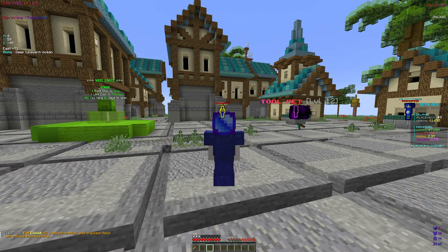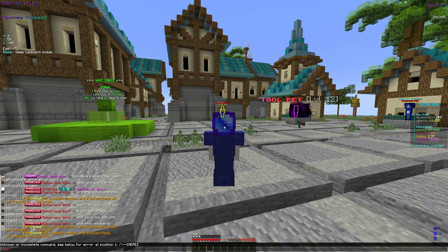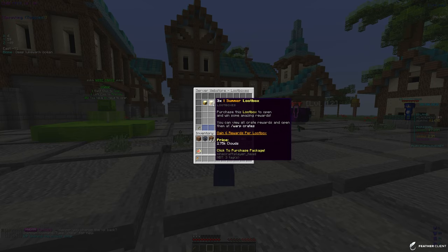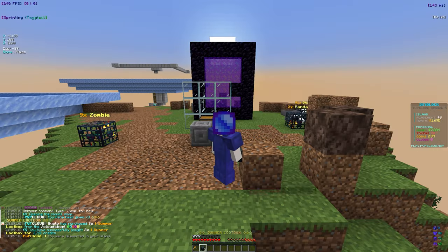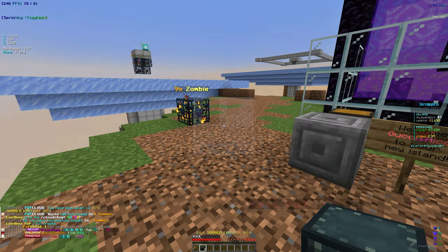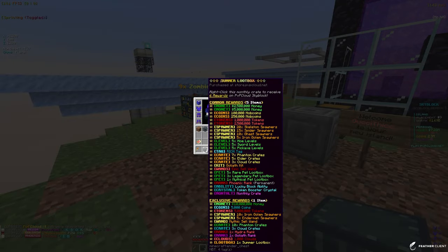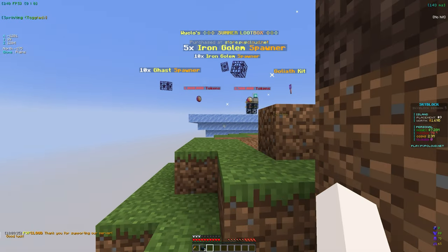We do have some Clouds, which is the currency on the server, so let's go ahead into the Cloud shop. We can go into the loot boxes and buy three of the summer loot boxes — boom, confirm. Let's go back to the island to actually open them. We do have some spawners and some farms that I'm going to showcase a little bit later. Let's see what we can get from these crates — you could get money, coins, another loot box, some Clouds, some pretty good stuff.